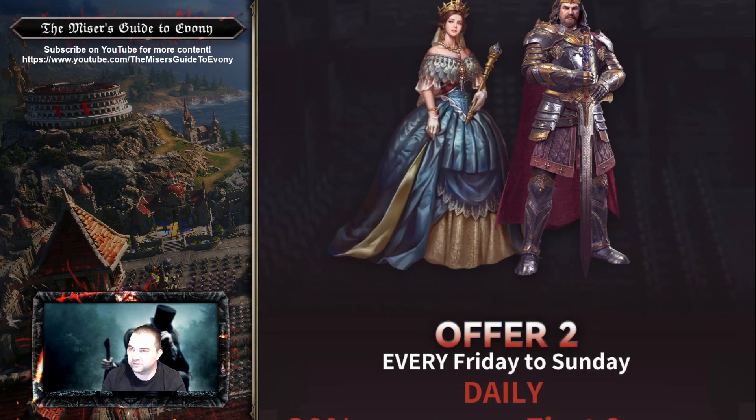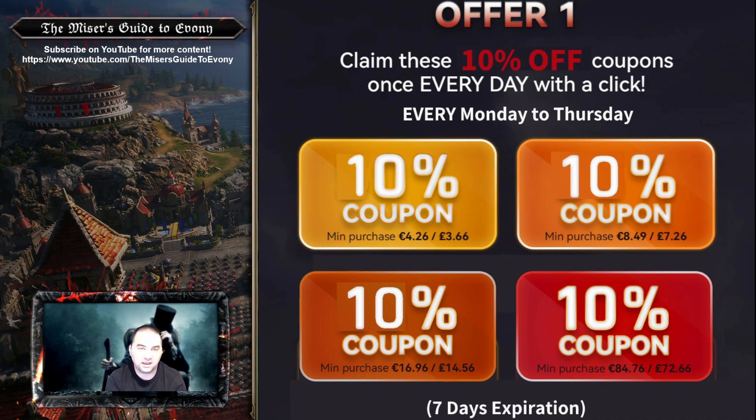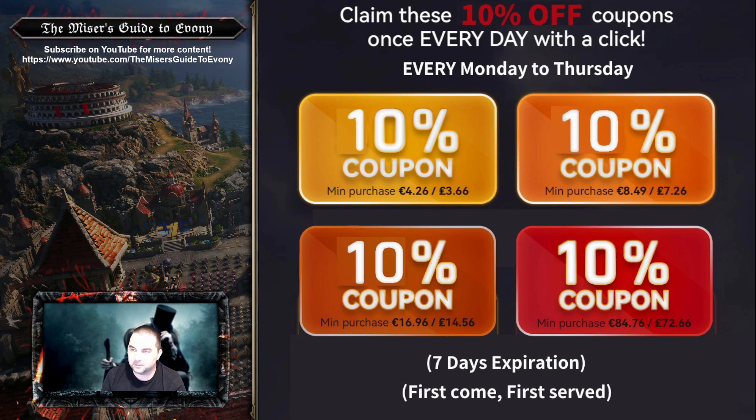On weekdays — Monday to Thursday for the campaign — there will be a daily coupon for 10% off at four different price points. The coupons are locked to specific minimum purchase amounts. Use the first coupon on a $5 pack to reduce the pack by 50 cents. Use the second coupon on a $10 pack to get $1 off. The third coupon on the $20 pack gets you $2 off, and you can use the last coupon on the $100 pack to reduce the cost by $10. All of these coupons are available for claiming every day, so be sure to claim them the next day if you are going to spend again.